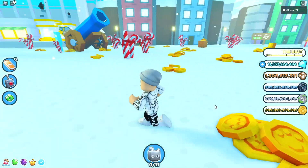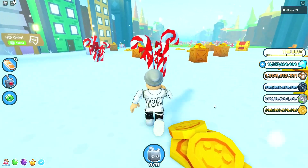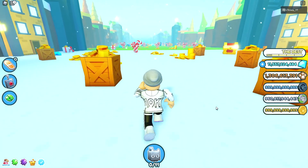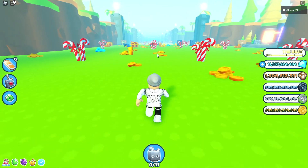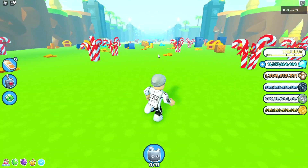By the way, as we were running up and down this area, you could see the new candy canes they added. The first quest we were talking about earlier requires you to break 100 of these. So get all your pets together and get out there. Probably set them one at a time — this one, this one, this one — and you'll break them very, very fast. That's my strategy, so I recommend you guys go ahead and smash that out real quick.